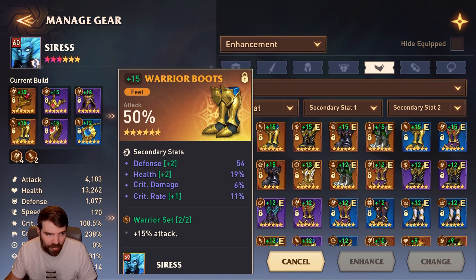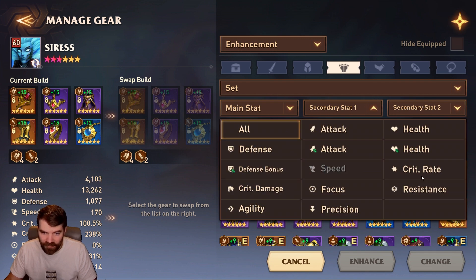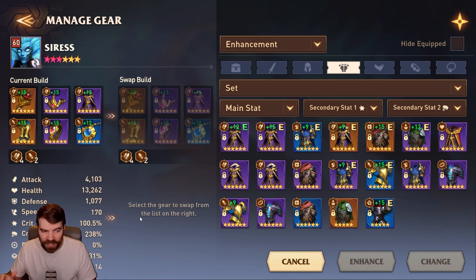After picking boots, I go through and put on my best gear. I focus on getting as much crit, crit damage, and attack as I possibly can. Looking at my stats, I'm just over 100% crit which is what I want. If you're early game, focus on getting as close as you can to 100% crit, and then focus on crit damage and attack because you'll get some rolls of those when building your gear anyway.